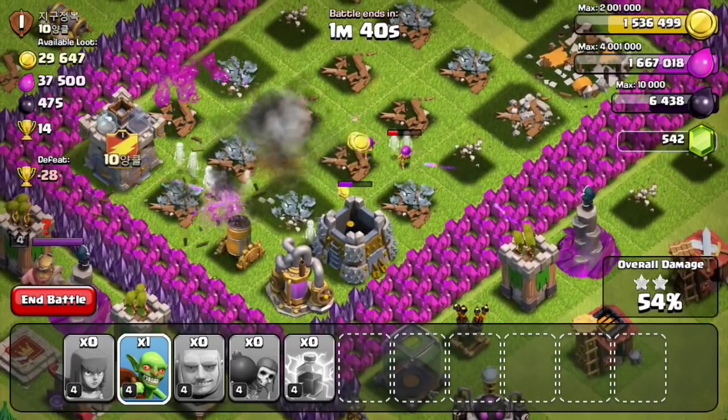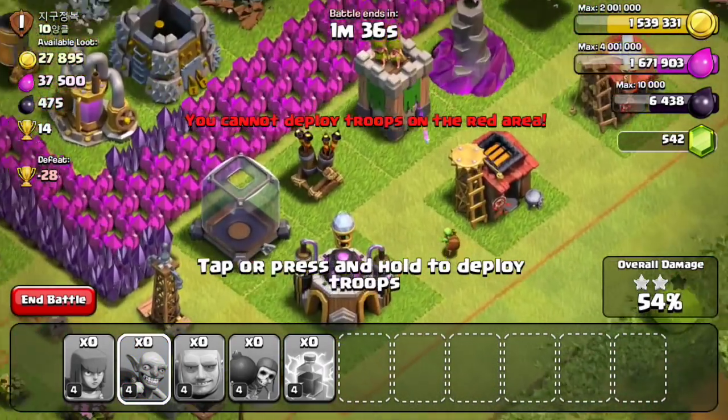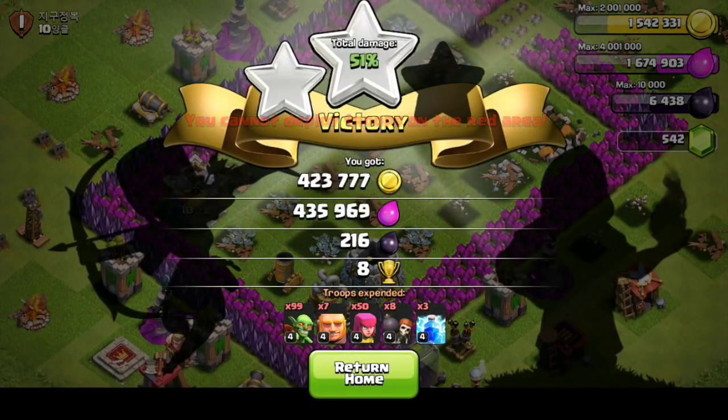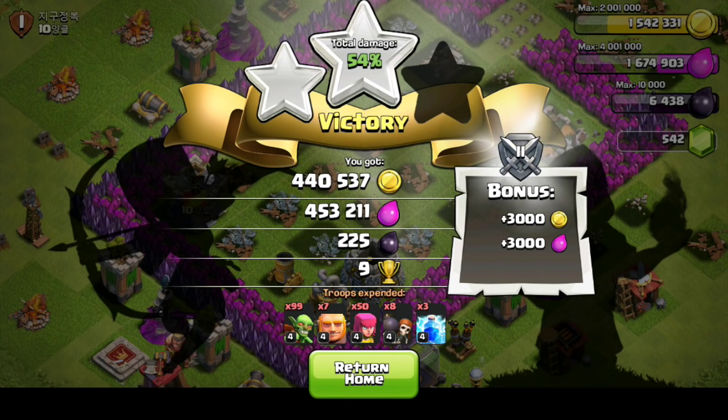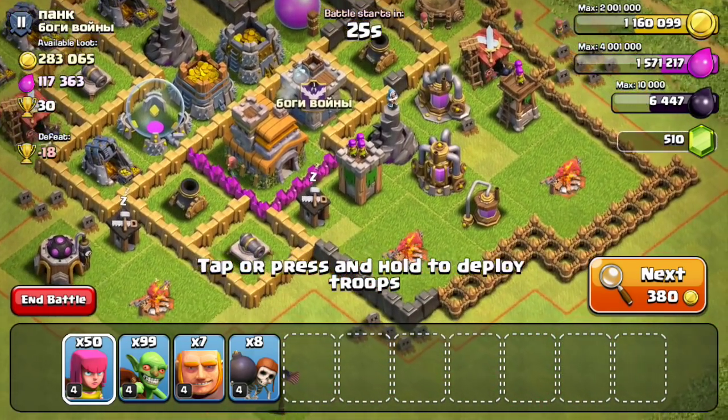The last couple of troops inside the base are going to finish off as much as they can. Unfortunately, I'm not going to get every single piece of gold and every single drop of Elixir, but overall that was an amazing raid. In total, we got 900,000 resources — pretty insane. The one negative would be that I only got 225 Dark Elixir, but as far as gold and Elixir goes, that is definitely a massive raid at 900,000 and a pretty good one to start off the day.